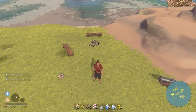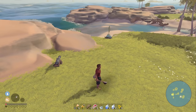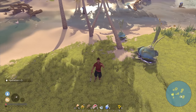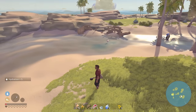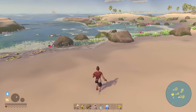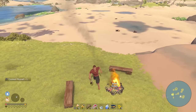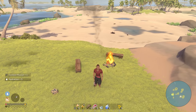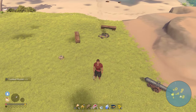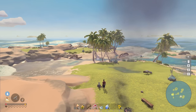We got six cooked meats — hunger 25. But that doesn't seem to give us health. Do we have to fill our hunger first? Nope. Hydration — okay so our hunger and hydration is maxed out, so that's not going to give us any health. How do we get health? Coconuts don't give us health, just hydration. I wonder if mussels will give us health if we cook them. Cooked mussel — that's hydration too. I don't know how to get health.